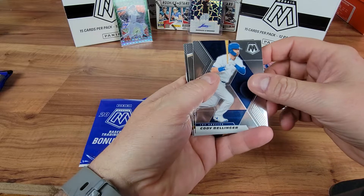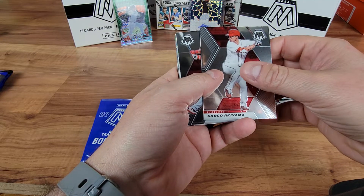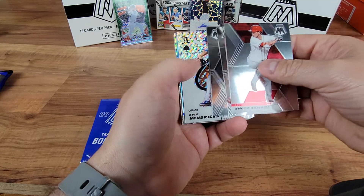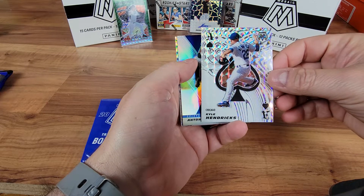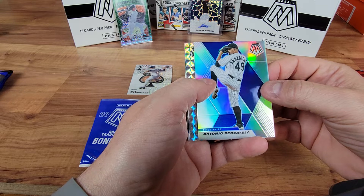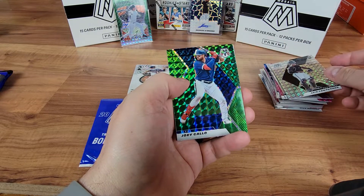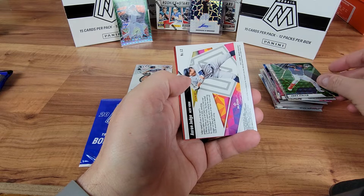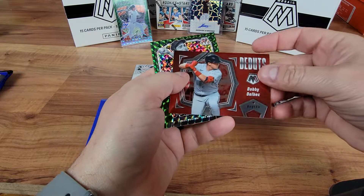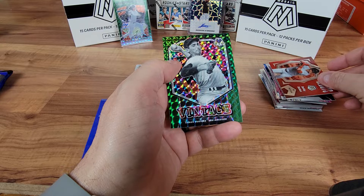Cody Bellinger. Brian Reynolds spelled correctly again with the awesome stash. Got another Shogo Akiyama. Louie Garcia rookie. Yermin Mercedes on the rookie for the White Sox. Kyle Hendricks — we might have to put that one in the PC for our Chicago Cubs Aces. Got Antonio Senzatilla for the Colorado Rockies silver. Louie on the silver rookie. Joey Gallo, the green. Got an Aaron Judge Launched — little insert. Got a Bobby Delbeck MLB debut with a vintage green of Sandy Koufax.